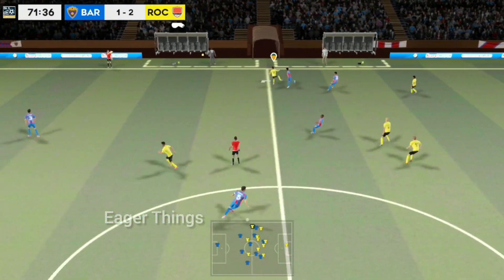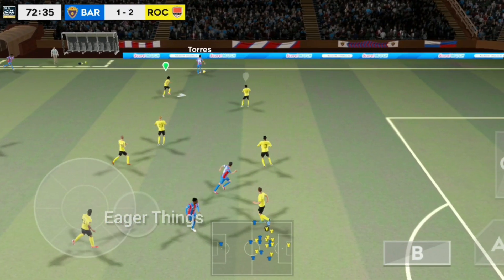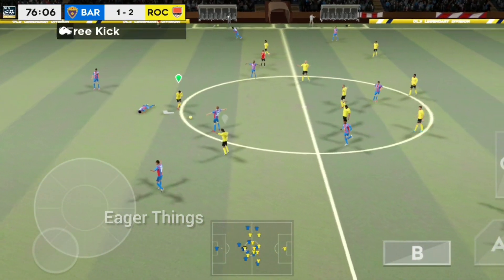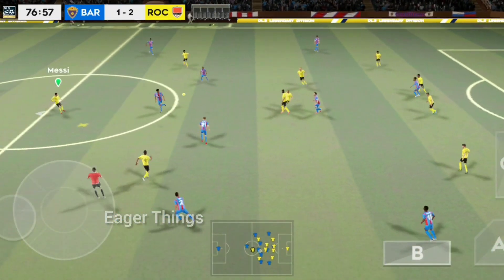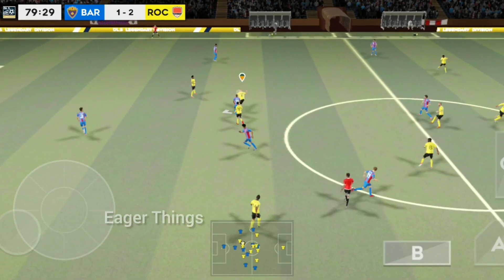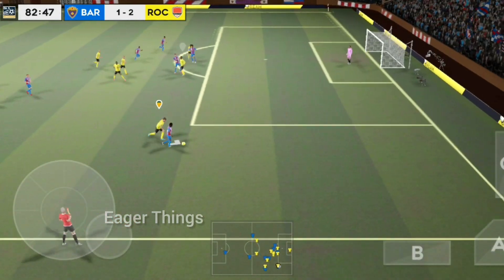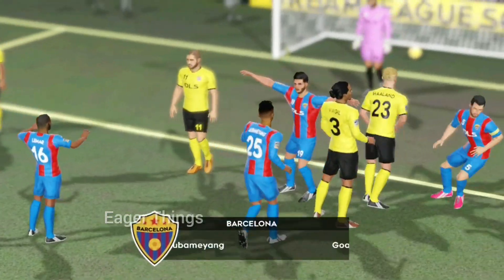Kimpembe. Both teams have had a good amount of possession. Oh, that was nice — volleyed on. What a clumsy challenge. Finds his teammate. This is Dest. They've done it — they draw level. That's it.